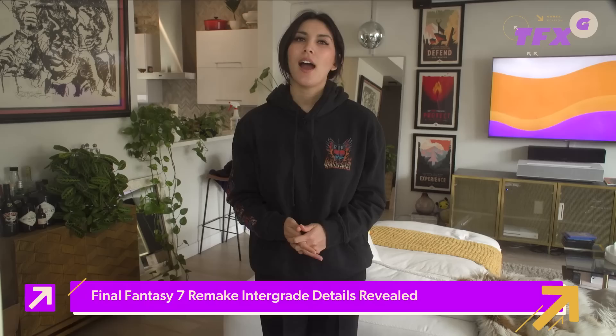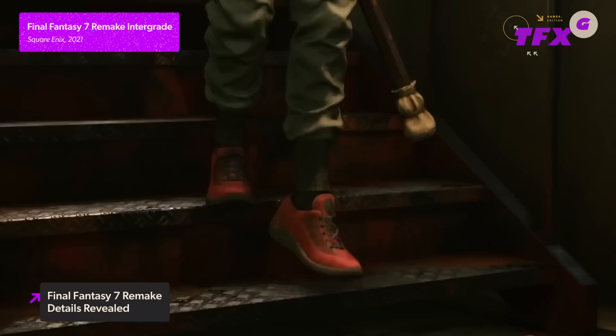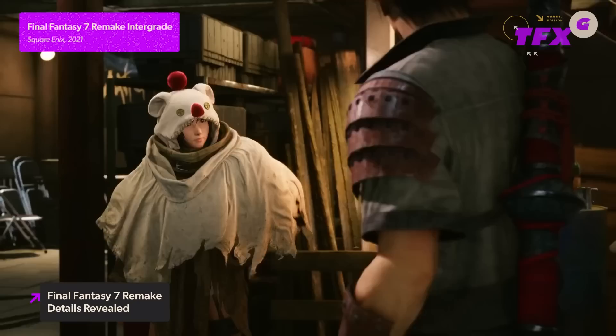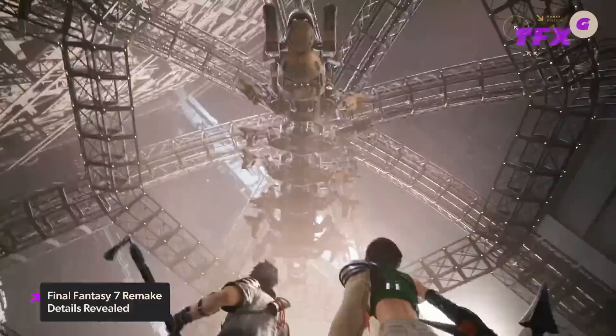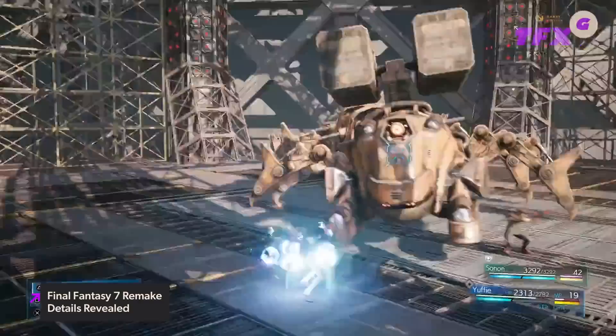For all of you out there waiting for more details on Final Fantasy 7 Remake Intergrade, I have what you crave. Square Enix announced the new PS5 exclusive episode will be called Final Fantasy 7 Remake Episode Intermission, and see Yuffie attempt to steal the Shinra Electric Power Company's most powerful materia. Yuffie is a member of Wutai's elite core of ninja operatives and has a unique playstyle that allows her to throw her iconic throwing star at enemies. She's also able to attack using long-range ninjutsu with elemental powers of fire, ice, lightning, or wind — probably from all that stretching she does.